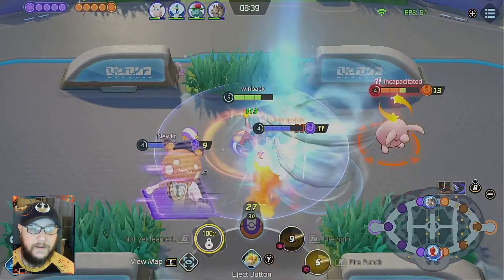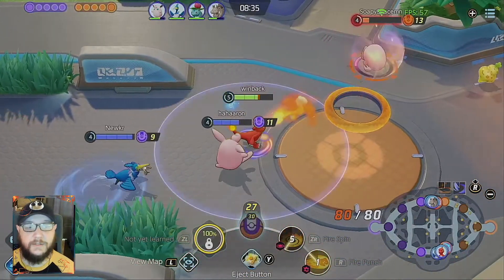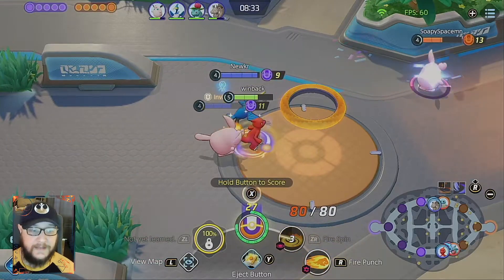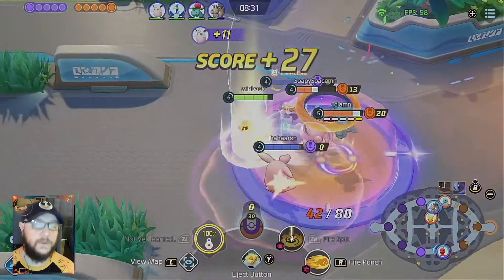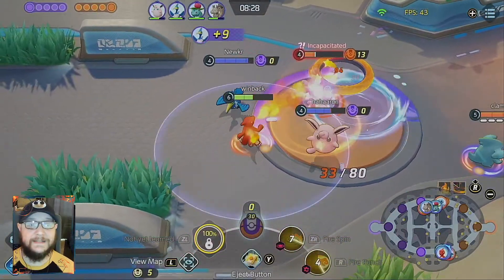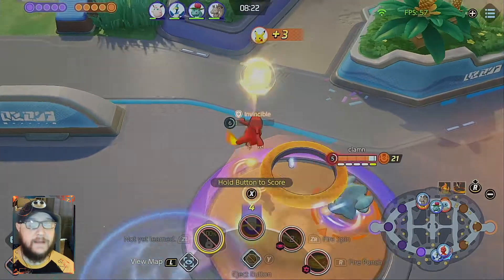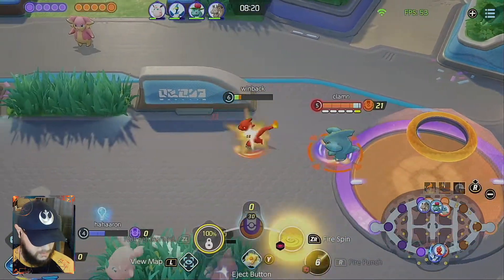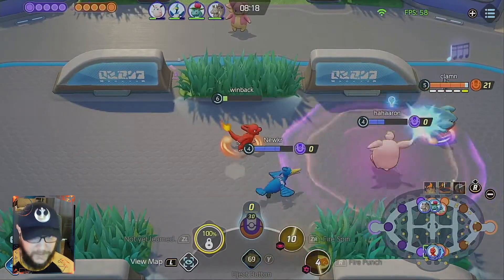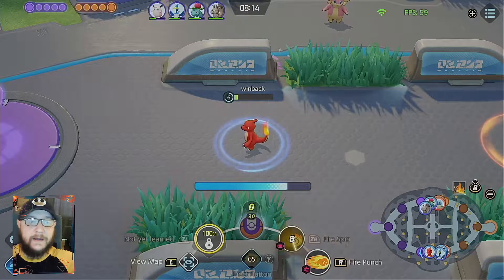All super important. And since we're in the jungle, it's going to be a lot easier for us to farm up, to evolve faster, and to get our Unite move, which is the most important thing about Charizard because Seismic Slam is a massive buff, even if it does have a couple of really big downsides. That's about it for the setup.